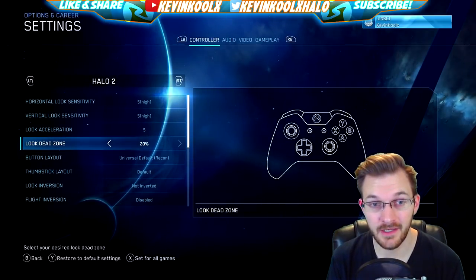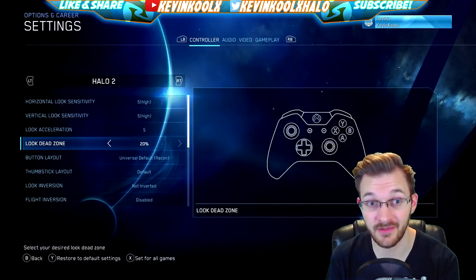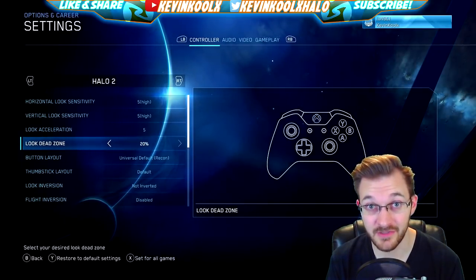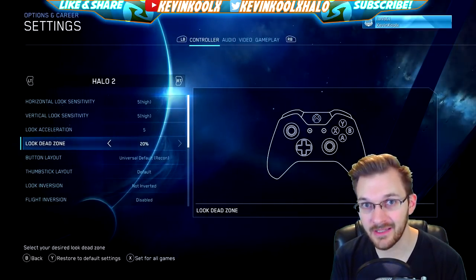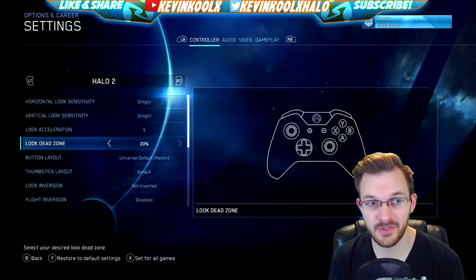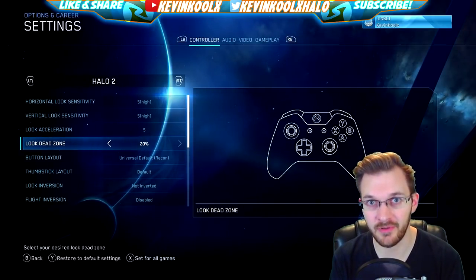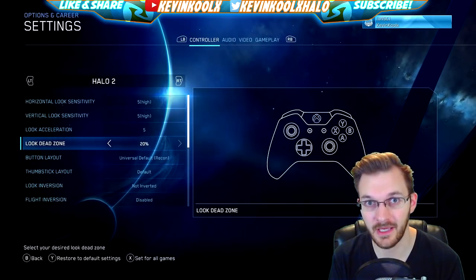You can customize exactly what your sensitivity is for each game to hopefully give that same general feel. The dead zone defaults at 20, which is a pretty generous dead zone compared to Halo 5 where most people run 0%. Being able to change your acceleration, vertical, and horizontal sensitivity will really help give a much more cohesive experience while playing the MCC, which has been the biggest issue with this game.